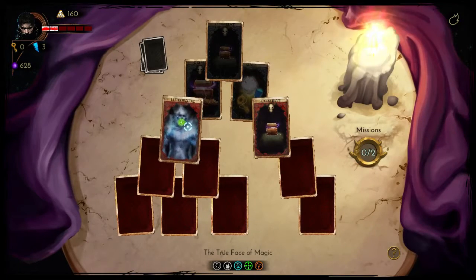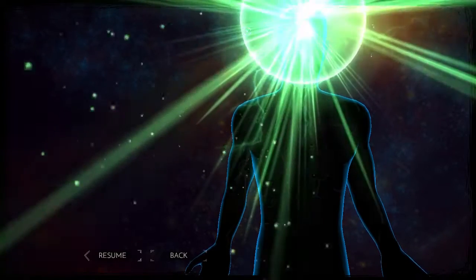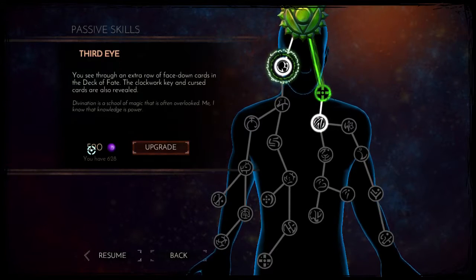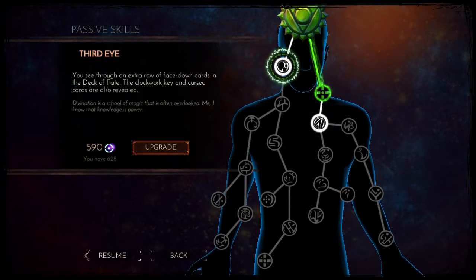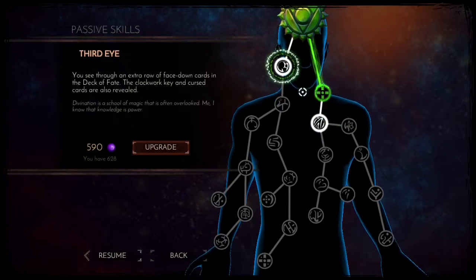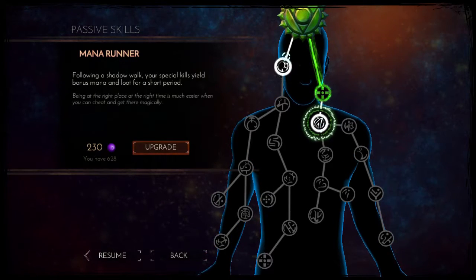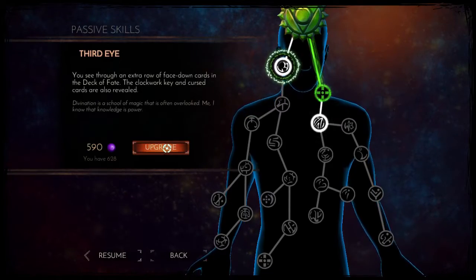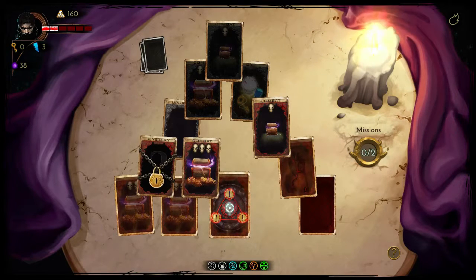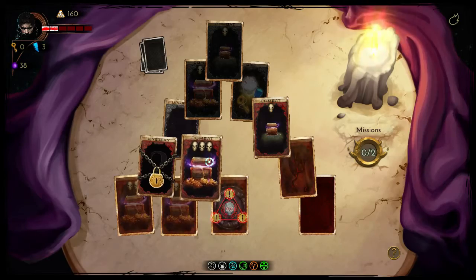An upgrade — let's go to the skill tree. Hopefully something good to buy. The skill tree is the skill tree. 590 mana — that is expensive as balls. There's third eye — it's really expensive but sod it, for the video! So I can actually see what's going on later on in the deck.